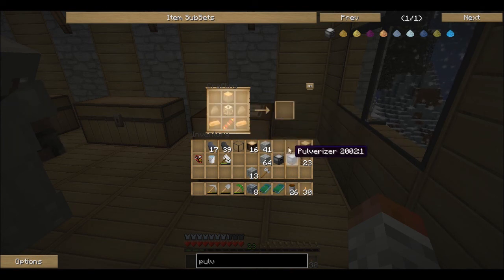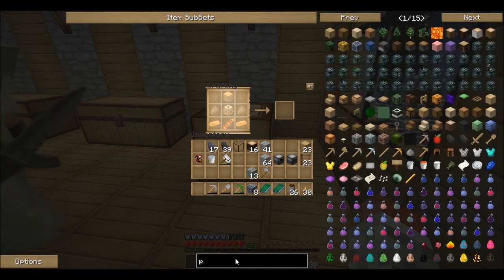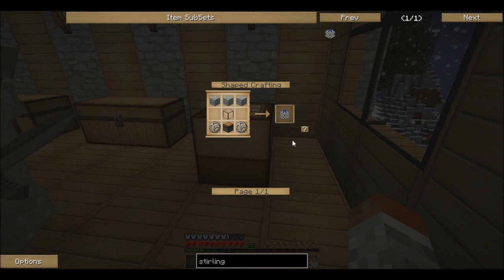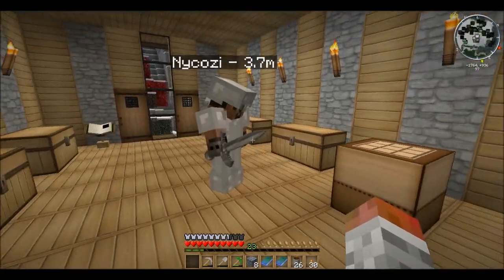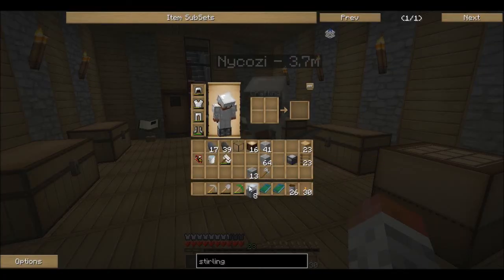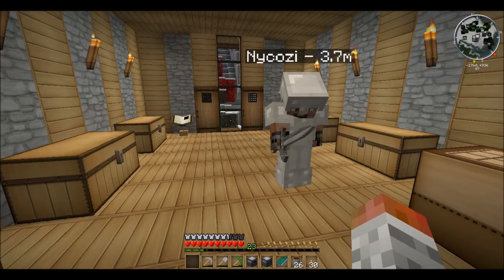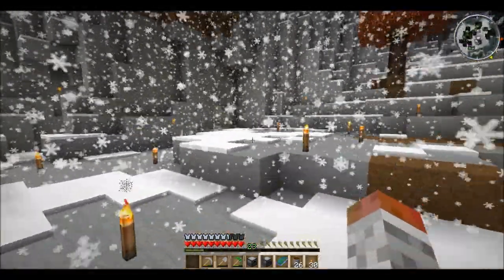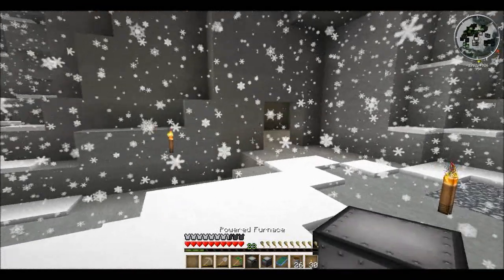There we go — pulverizer. Look at me, pro. We have the machines. Now we need to power them. Let's go put these in the thing first so we can have them, and I'll show you a neat trick with them.